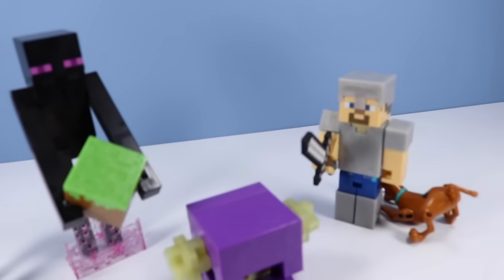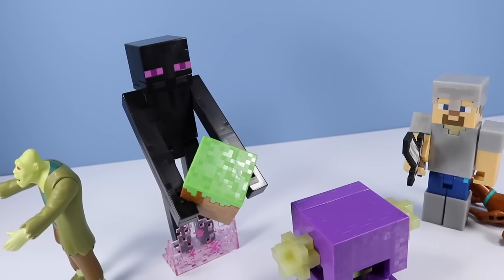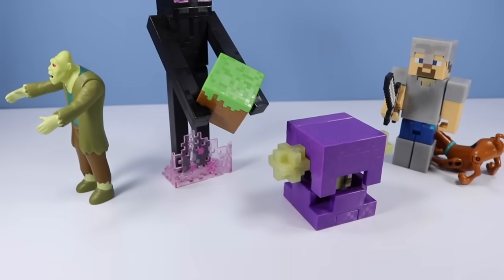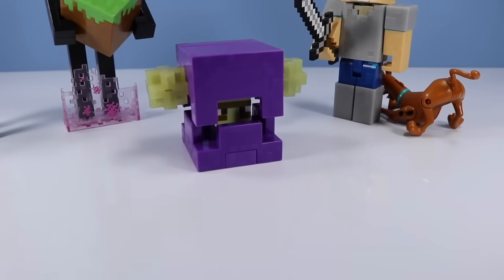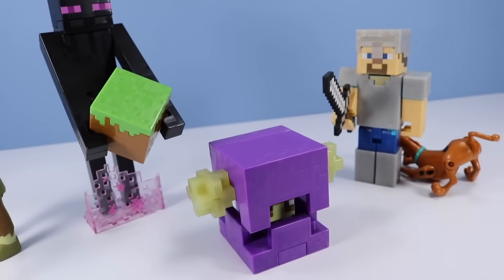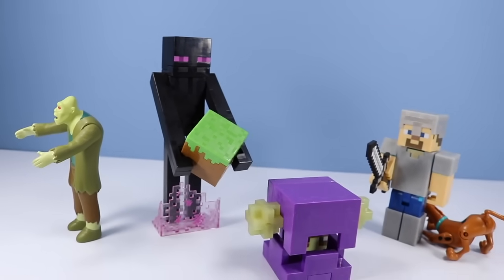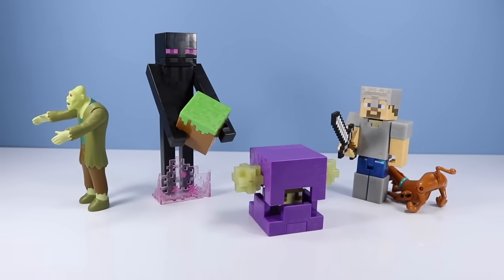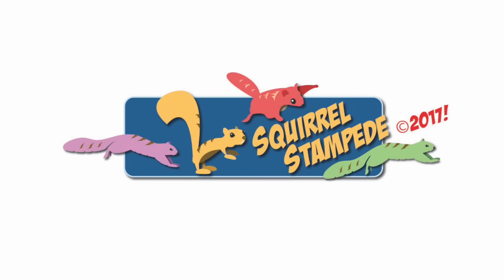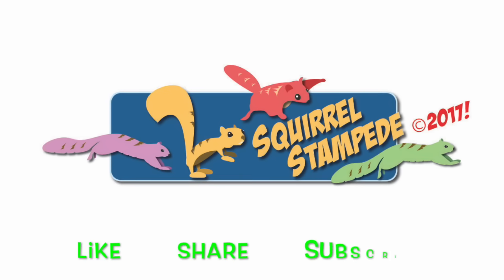Minecraft survival mode figures from Mattel — Enderman, spinning Shulker, and iron armored Steve appear on store shelves in 2017. If you have to have that Enderman — which I totally suggest — find it and teleport it out of the box. If you like risking eye patches, the spinning Shulker. Iron armored Steve is the perfect action figure with accessories. The zombie is a little confusing and the scared wolf — I just feel bad for it. Perhaps the Enderman could teleport that hair back to the person in China. Thanks for watching Squirrel Stampede — please like, share, subscribe.